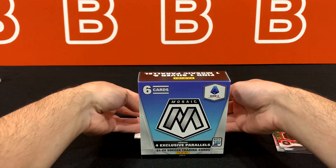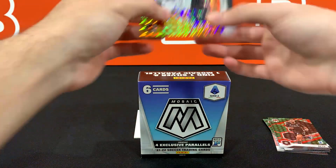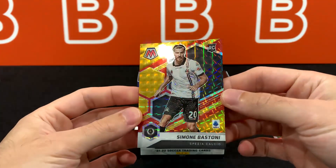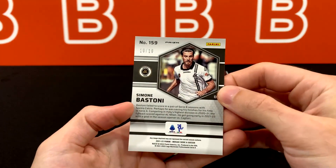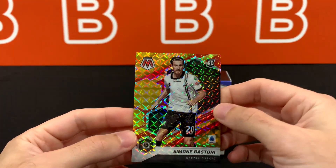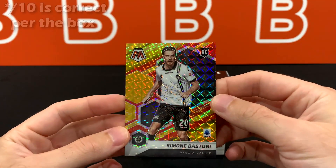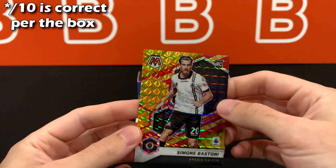Our last two — we have a gold and a red Bastoni. This one is numbered to 10. Is that normal? I thought red and golds are always to 88. Wow, this might actually be way better than I thought.